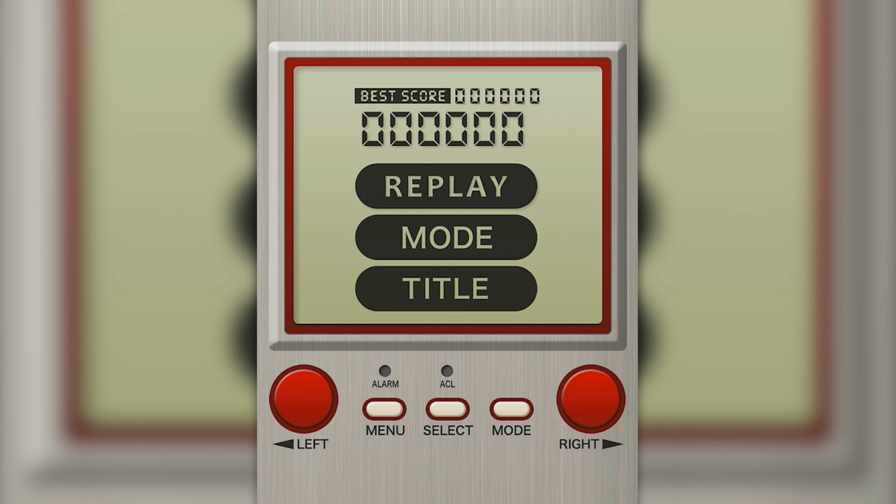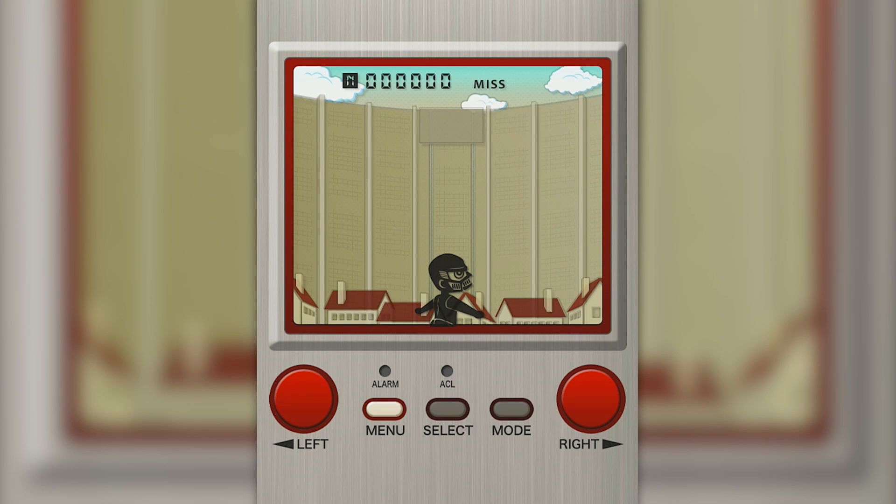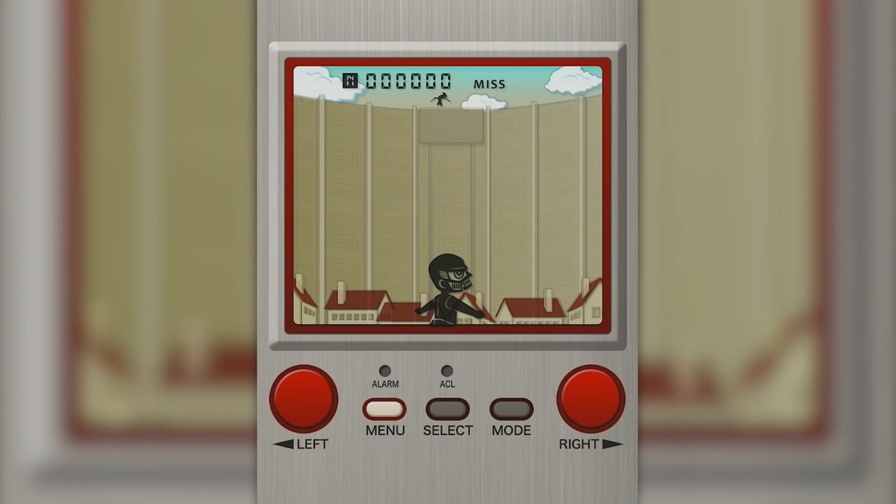Everything is in English, what do you know? There are some things you can change. If you go on mode, there's hard, normal, easy. If you go on select, it's just some backgrounds you can choose. That's the select button. As far as the menu goes, those are just regular things on there, and you can use that to pause if you want to. Actually, I thought you could use this to pause — okay, I guess not. You can't use that to pause.